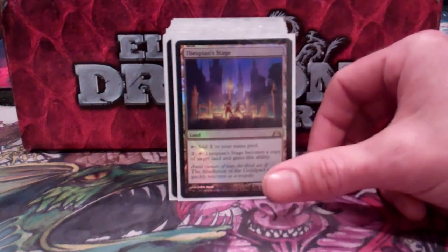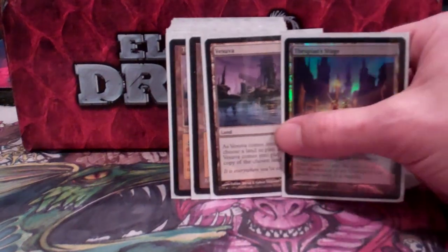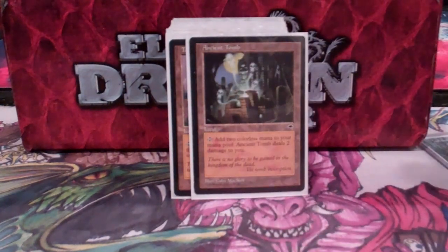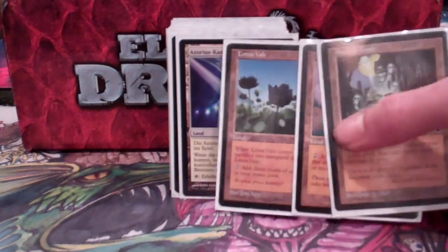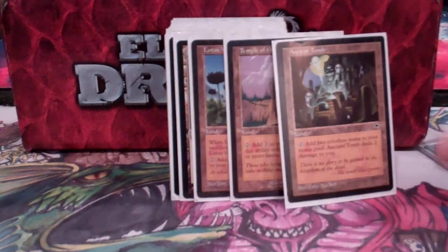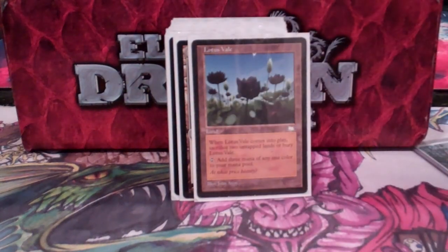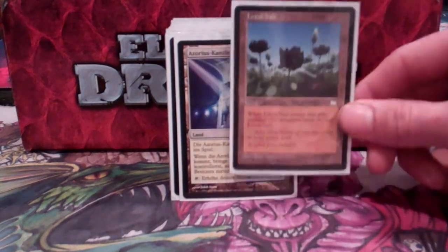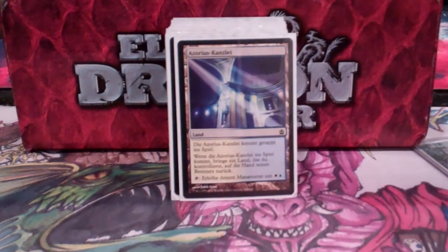Next is my copy lands. Thespian's Stage and Vesuva are both great for copying my double lands. Any way that I can get lots of mana is what I want to copy. So I'm running Ancient Tomb and Temple of the False God — just early ways to get extra mana. Lotus Vale is excellent to copy with Vesuva and especially Thespian's Stage, because Thespian's Stage will already be in play and you don't have to sacrifice the lands for it.